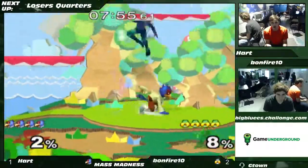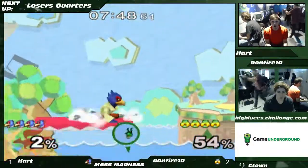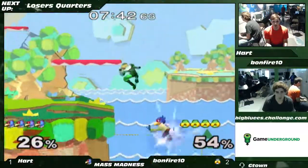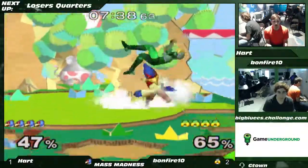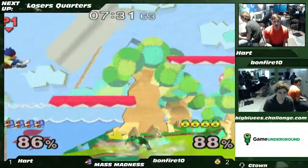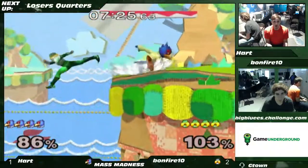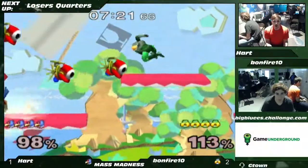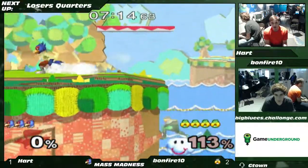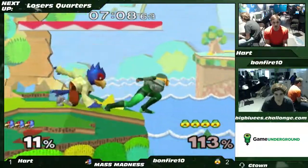He made a few upsets — beat Kalvar and Bonfire. Game 4 on Yoshi's. I would say Yoshi's is definitely an okay pick for Falco if he's confident in his combo game and using the platforms to do that, but Sheik has some things she can do as well. Bonfire's doing a great job of anti-airing Hart when it comes down to it.